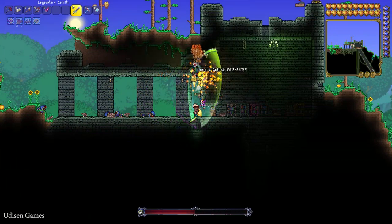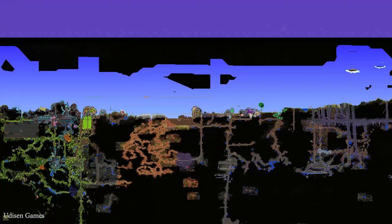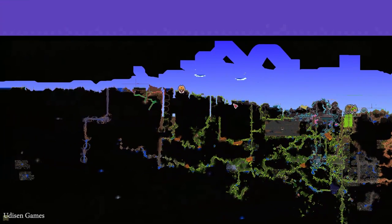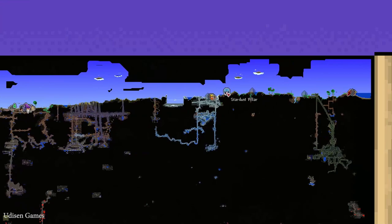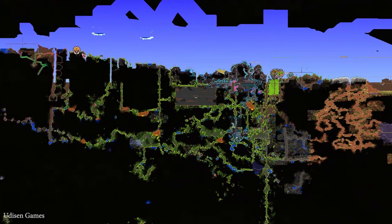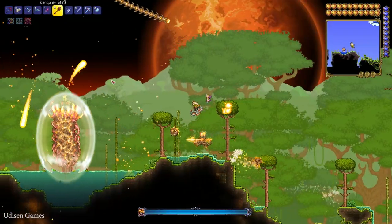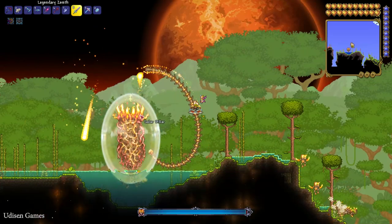Press M to open the map and you'll find four new bosses — the pillars. There's the Solar Pillar, Vortex Pillar, Nebula Pillar, and Stardust Pillar. Since we want Solar items today, we need to go kill the Solar Pillar.